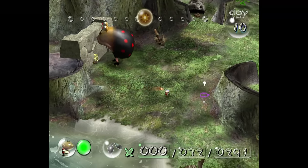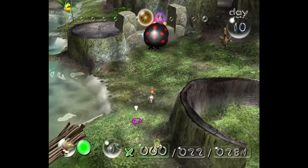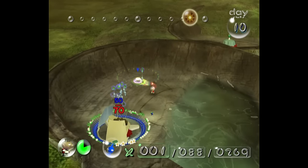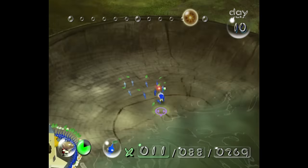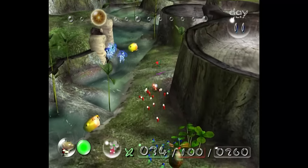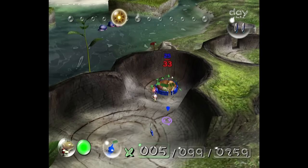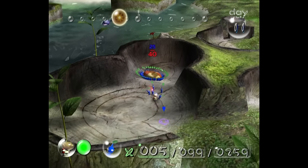On day 10, nothing too exciting happens. I break down this stone wall using the bull bear, then grab the gluon drive and the massage machine — both super easy and requiring no throws. Day 11 starts off with more of the same: I grab two more easy parts, the synchronium rotor and the pilot seat, both obtained with zero throws.